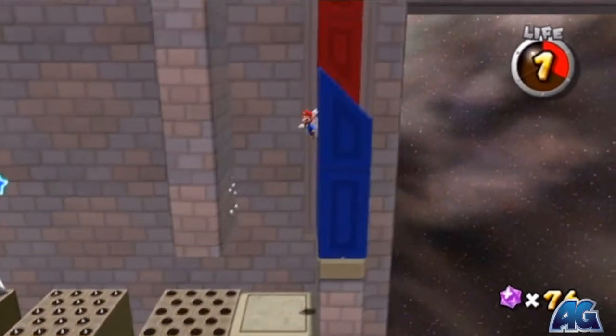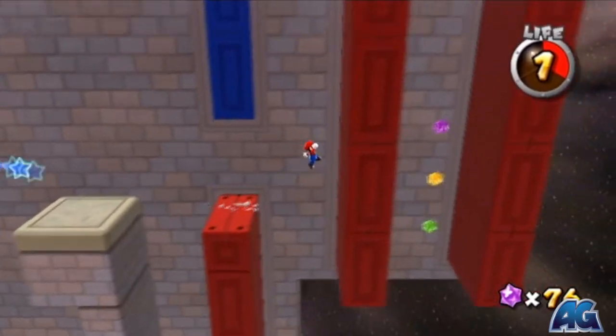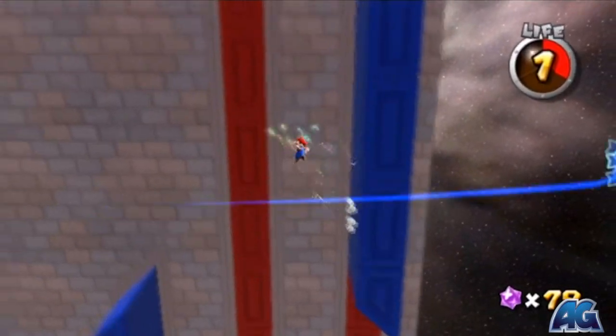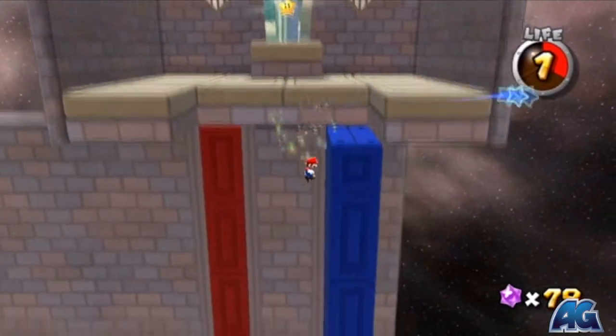Let's try this one more time — this time we're gonna make it. What you gotta do is get over here. Wall jump off this blue thing, then get in the middle of these two and wall jump back and forth. Then spin and extend neutral every other time until you reach the top, and you'll get your star at the very top.